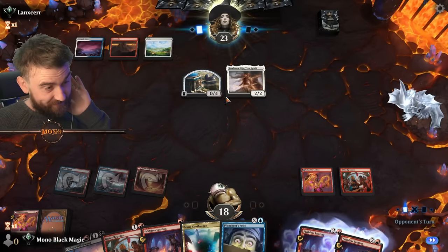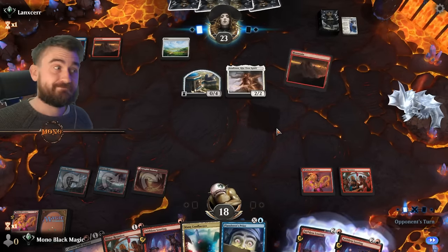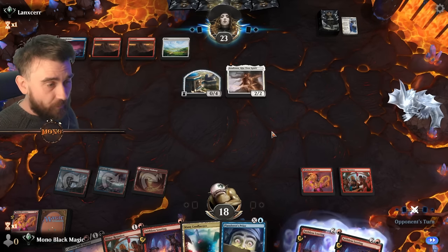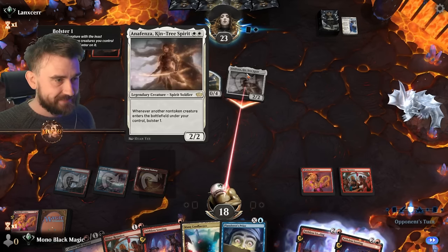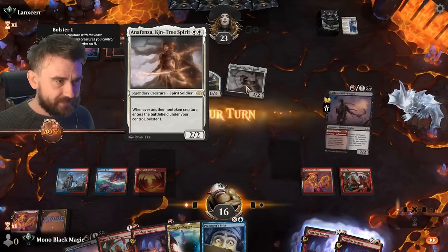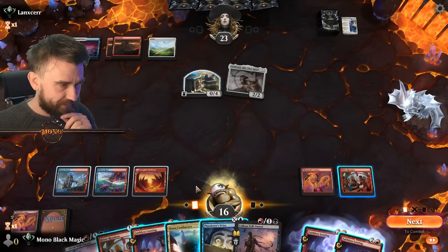Worst case we could wait until we have six manas. Hopefully we'll find the Omen Hawker — that would be great. Lank Sir coming in, bolstering. Wait — why did I not get bolster? 'Another non-token creature enters' — okay, completely forgot what that card said.